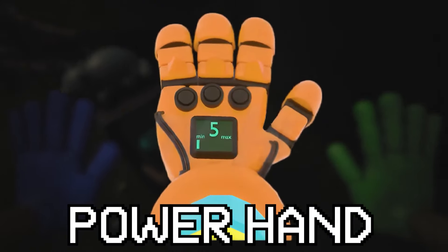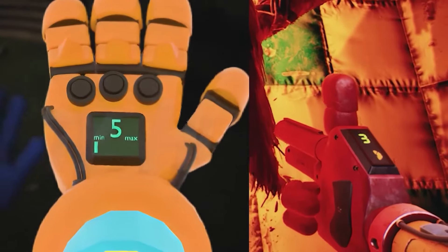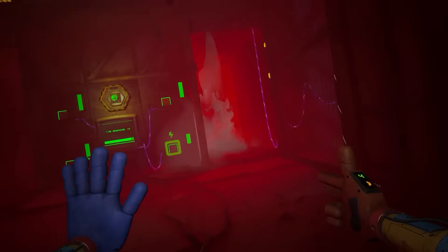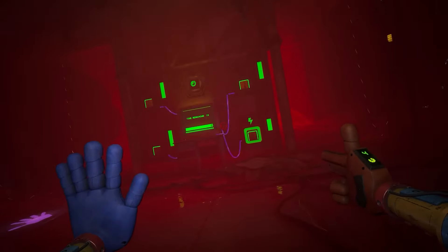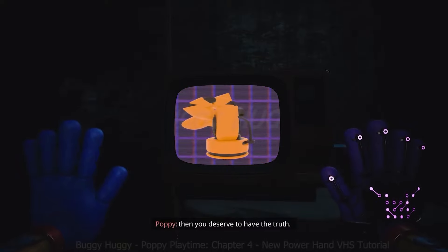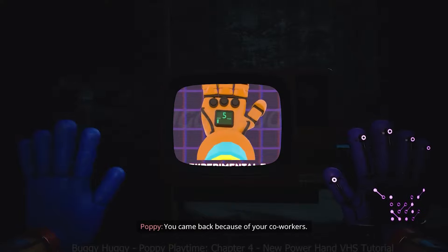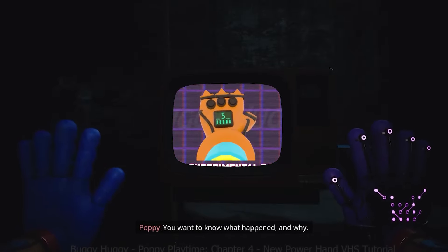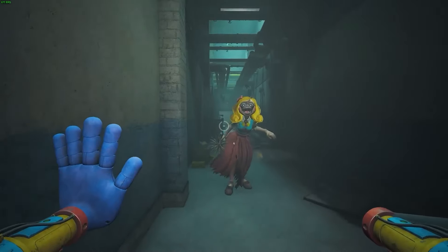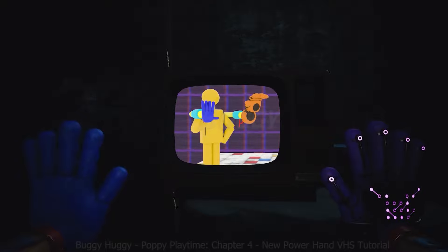Another very interesting discovery will be the so-called power hand. If you look closely, this hand will have the same feature as the previous one with a reference to reloading as a handgun. The power hand will have a maximum charge of five. We will have five levels of charge, and if our charge is at one, the strike power of the power hand will be no different from the regular hand. However, there are doors in the game that are impossible to open or raise with a normal hand, and in this case the power hand will come to our aid.